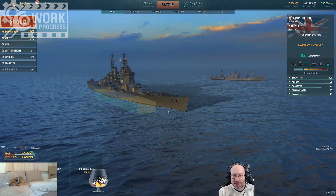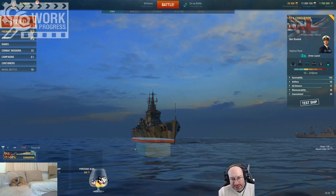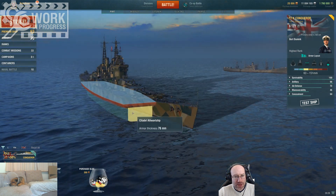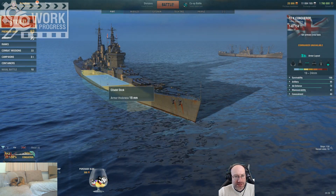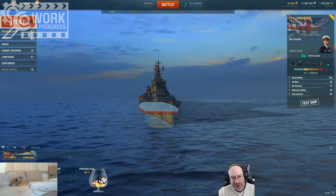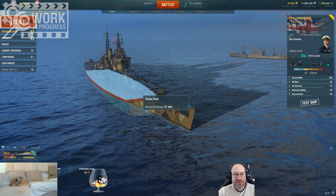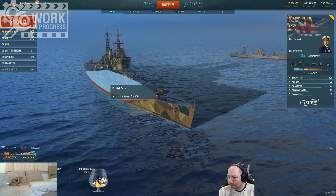As we all know, that makes it extremely difficult to Citadel a Conqueror. So to get a little bit of balance, they're looking at raising the Citadel slightly. The main Citadel appears to be in approximately the same place and they've just added this sombrero to the top. I assume underneath there's still a 63mm and 19mm roofed Citadel, but they've stuck this bit on top which is pretty heavily armored around the outside and actually goes all the way to the edge of the ship — that is actually the armor belt. Then you have this extra 12 millimeter roof, which may have implications for dive bombers, particularly AP bombers.